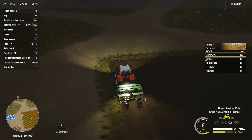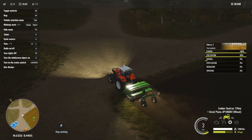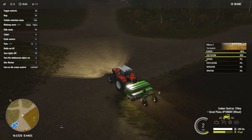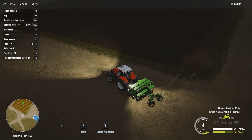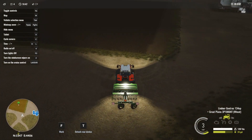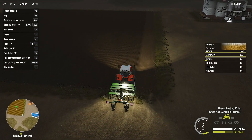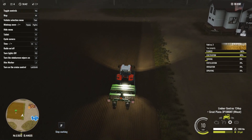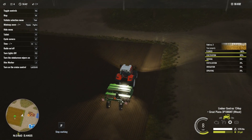You can seed way too fast — 8 miles an hour is a little fast for seeding. Maybe not, though. Some of these bigger seeders go a lot faster. I wish they kept F as all the controls — like how you have to press Z to raise and lower some stuff, I wish F was the control to do it. Alas, it is not. I'm just a player, I'm not a developer.